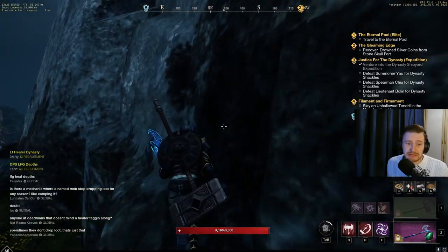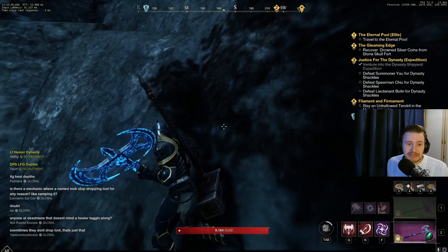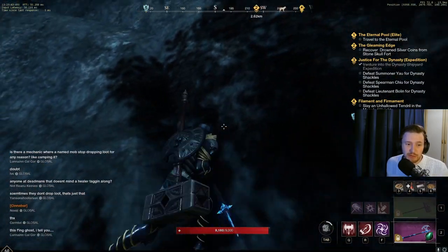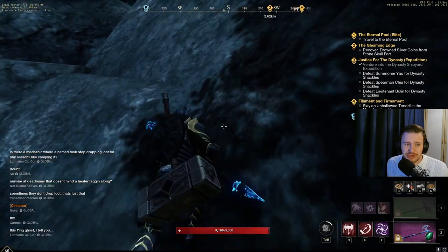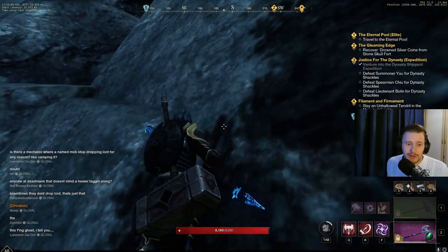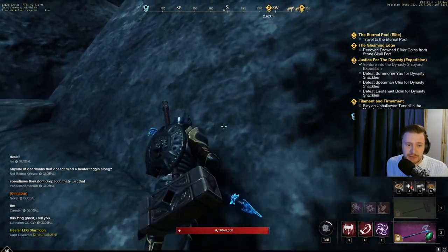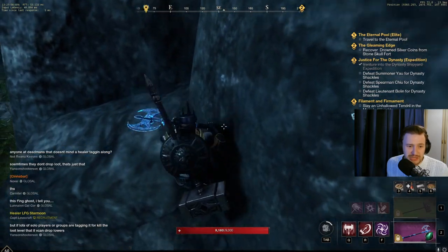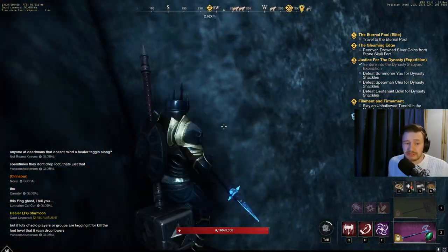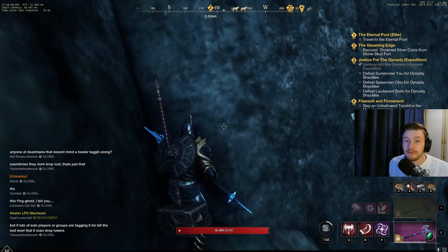If you actually jump and block at the same time you'll be able to get up some of these areas. This works in many different areas throughout the game. This one here is pretty tricky — there's nothing really at the top but I think we should be able to get up just to prove a point, and now we're on that ledge which is kind of an unclimbable area. So yeah, hold block and keep jumping and it will jolt you up the mountains.